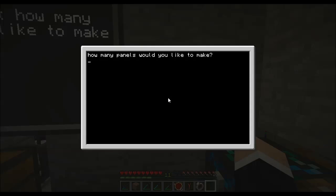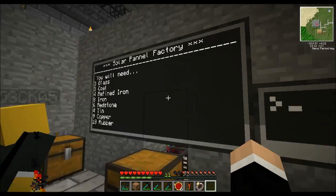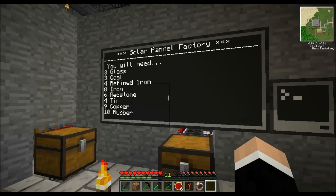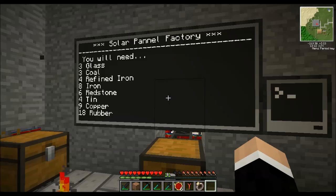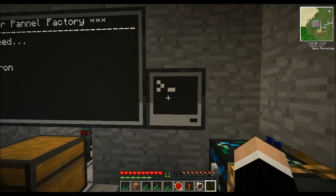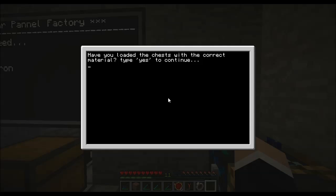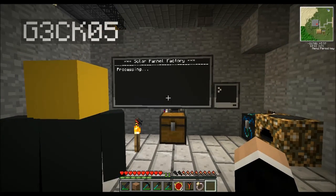Alright, so how many do we want to make? Just make it one. Yeah, just one should work. So it gives you a rundown of all the materials that you need — if you typed three it would have been three times that amount. There's a little bit of tricky math with the rubber and the copper because of the way the factory works. Say yes and then it processes for 30 seconds while it gets ready.